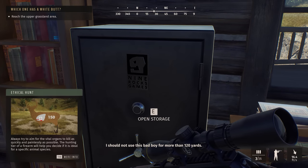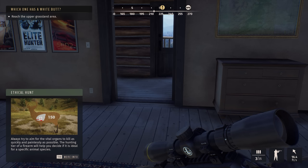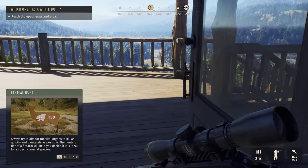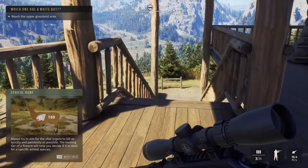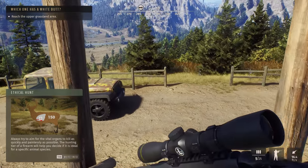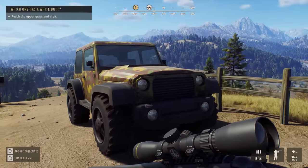I shouldn't use this for more than 120 yards for an ethical hunt — always try to aim for the vital organs to kill as quickly and painlessly as possible. Grasslands area — let's get our other gun out. Here it is, look at that. Nice dude — pretty slick. Let's go to the upper grassland area.